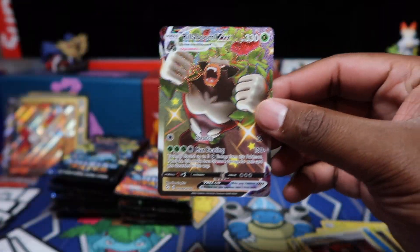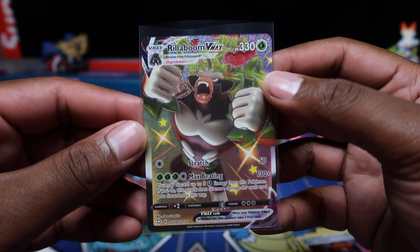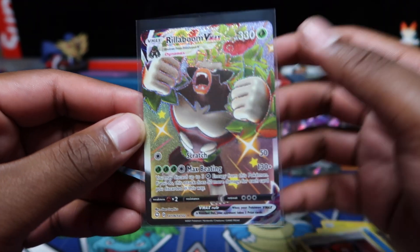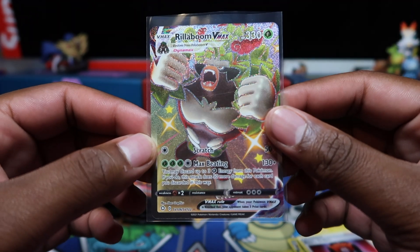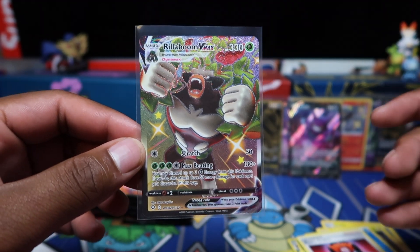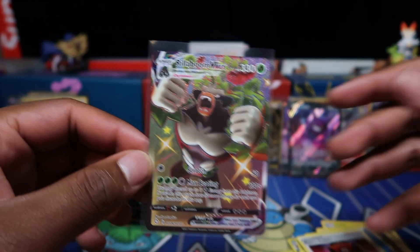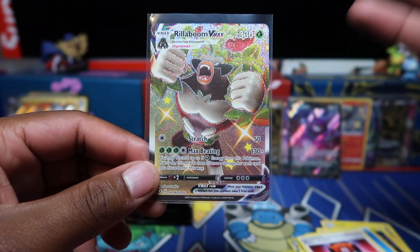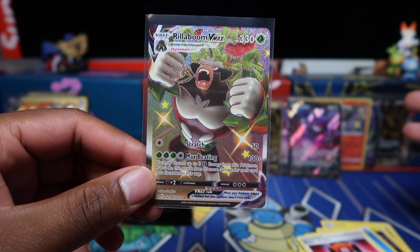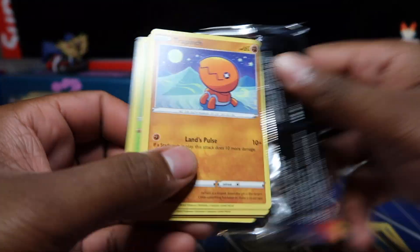Rillaboom is my favorite Sword and Shield starter and the shiny form is pretty cool. You can see the left-to-right centering is a bit off — if you love this card, go buy it since it's very cheap right now. I'm still opening Shining Fates daily, opened 100 packs just a few days ago on Tuesday. I want three copies of this card but only keeping ones with the best centering possible. Can't complain pulling another SV full art though.